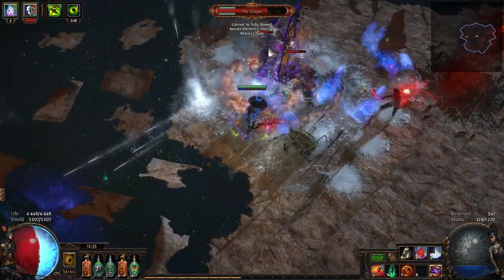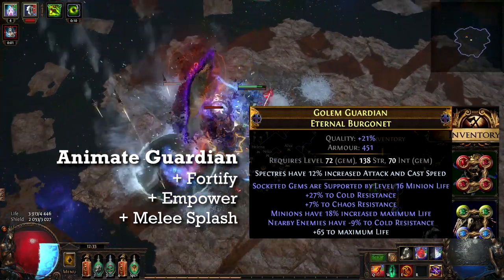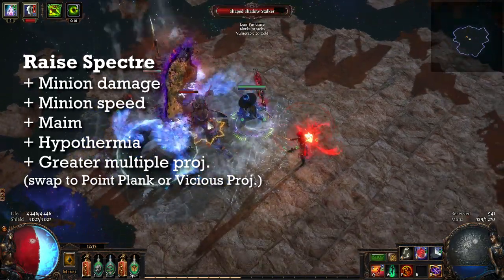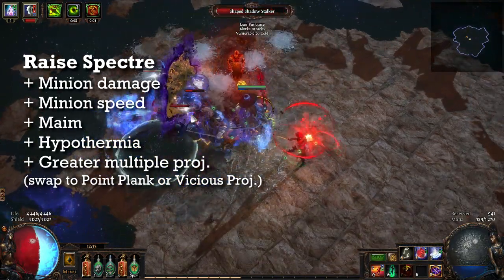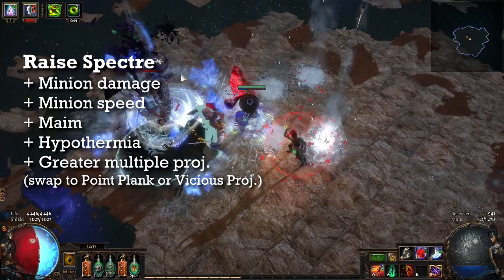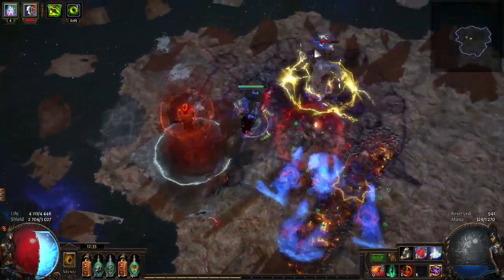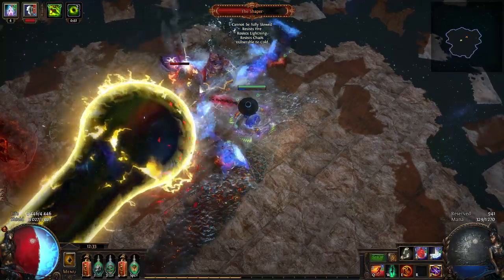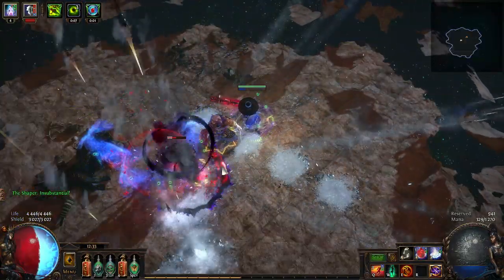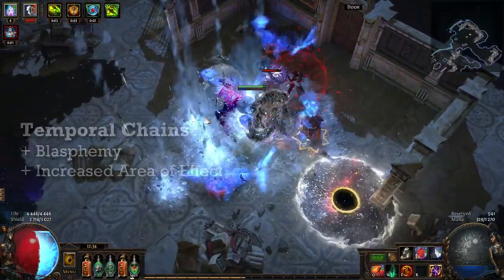Each skill inside the weapon has its own four-second cooldown, so the weapon automates things and you don't need to click as many buttons. In the minion life helmet I have Animate Guardian level 21 with Empower, Fortify, and Melee Splash. The spectres are inside the body armor linked with Maim, Minion Damage, Minion Speed, Hypothermia, and Greater Multiple Projectiles — which I swap to point blank or maybe vicious projectiles for bosses.